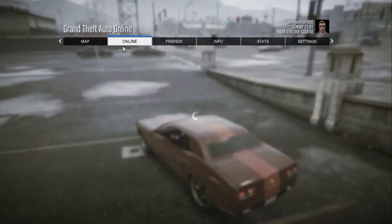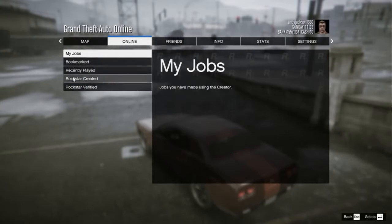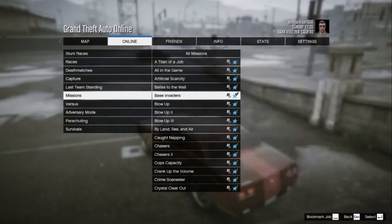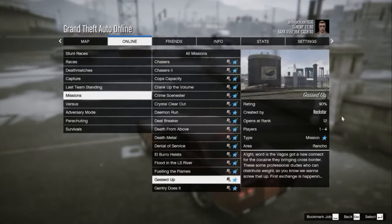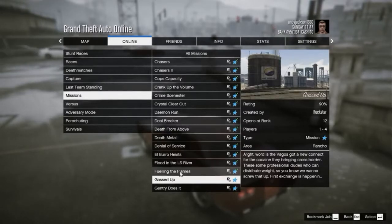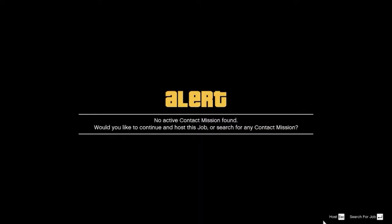Now I'll show you how to play missions on your own or start jobs and host them. You go to Jobs, Play Job, then Rockstar Created, then Missions. In here you'll find all the missions available to play. Look at the right side where it says Players — if it's one through anything, you can play it by yourself. You pick your mission, click on it, confirm you want to do it, it'll load, and then it says either it's available to play where somebody else is hosting it, or you can be the host.